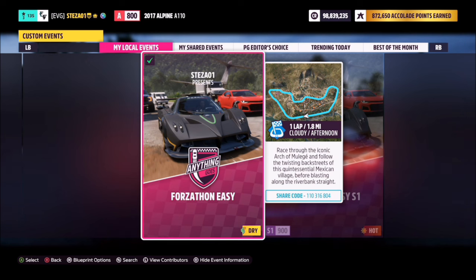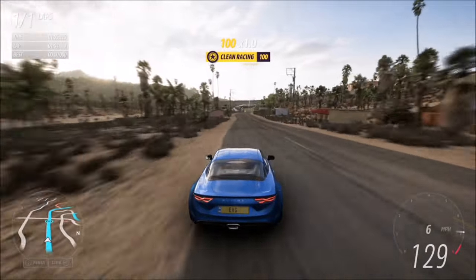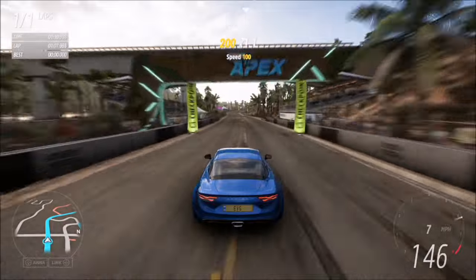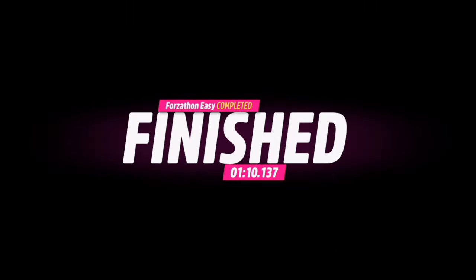Ignore the fact that it's a championship race in this week's event. The share code for this is on your screen — it's called Forzathon Easy. It is as usual one lap with no AI drivers, so you are guaranteed a win. If you're going flat out with the tune provided, you'll complete it in around the one minute ten second mark, so it doesn't take too long.